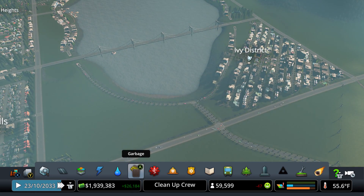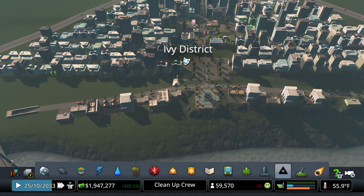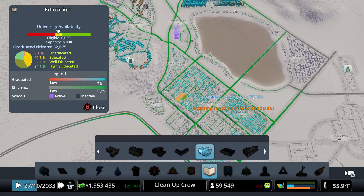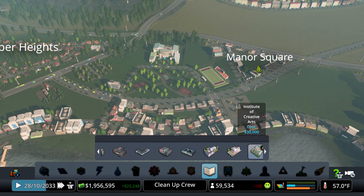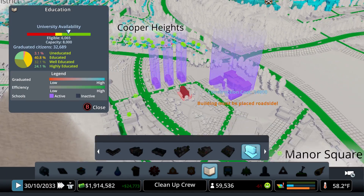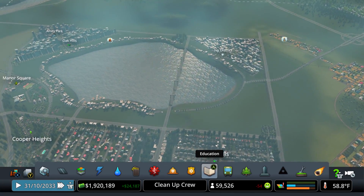This area over here only wants higher-educated citizens. We're good on elementary, good on high school — but what about university? We need more help on the university side. So instead of building an additional university, I'm going to place two more faculty buildings. That'll get us into the green and now we have about 2,000 more students that can attend the university.